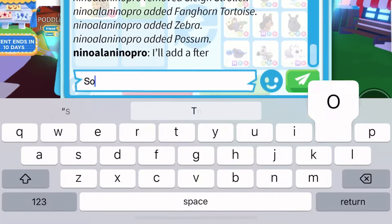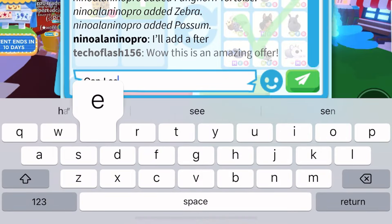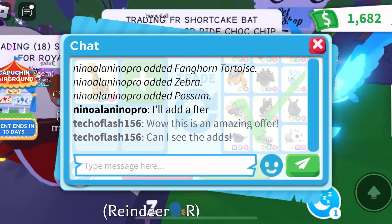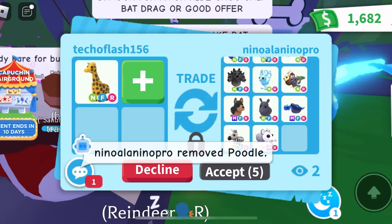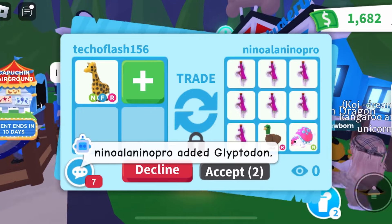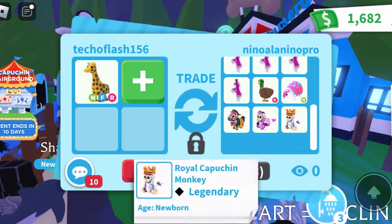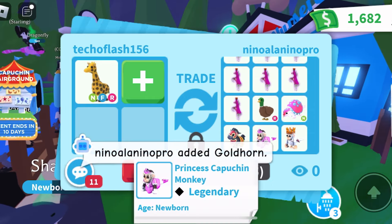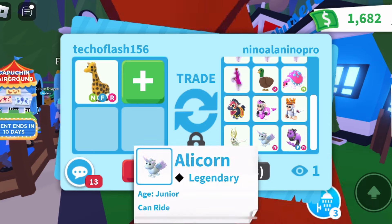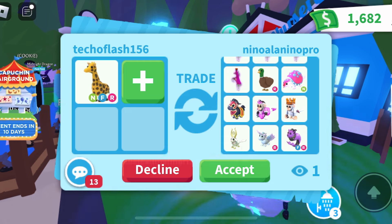They're also adding a neon zebra, a mega possum — which is really good, I don't see many mega possums. I'll tell them it's an amazing offer. They said they'd add more after, so I want to see what the adds are. The adds include a bunch of ride potions, a ride Drake, a neon Glyptodon, a ride jousting horse, a royal capuchin monkey, a gold horn, a ride Alicorn, and a fly-ride Capricorn.